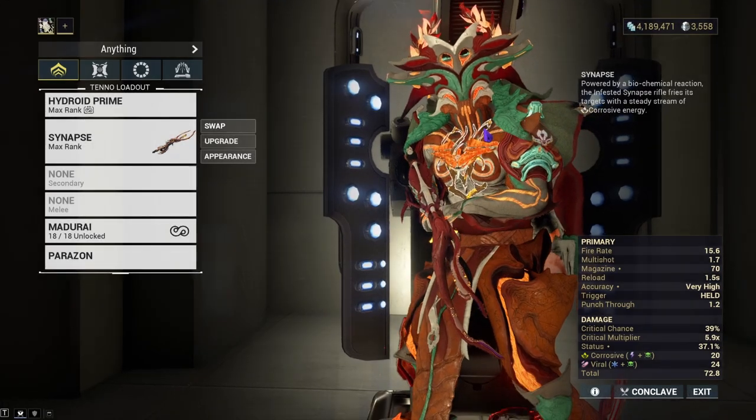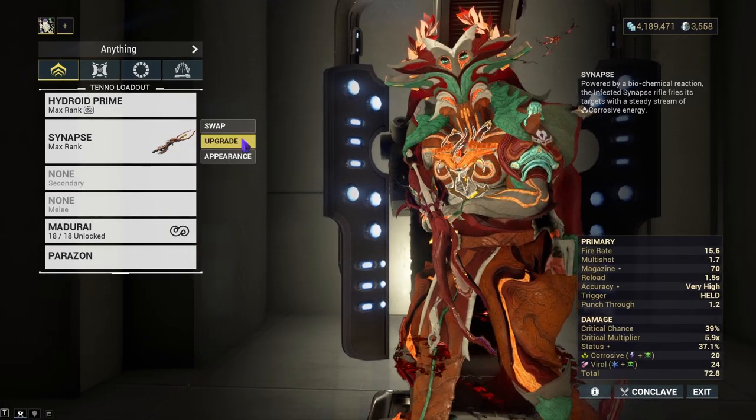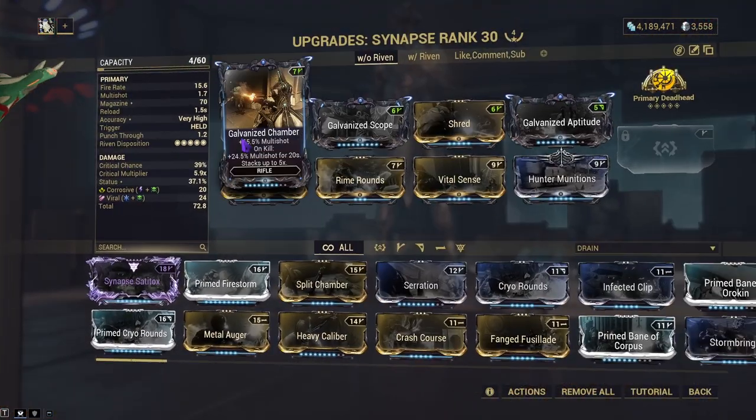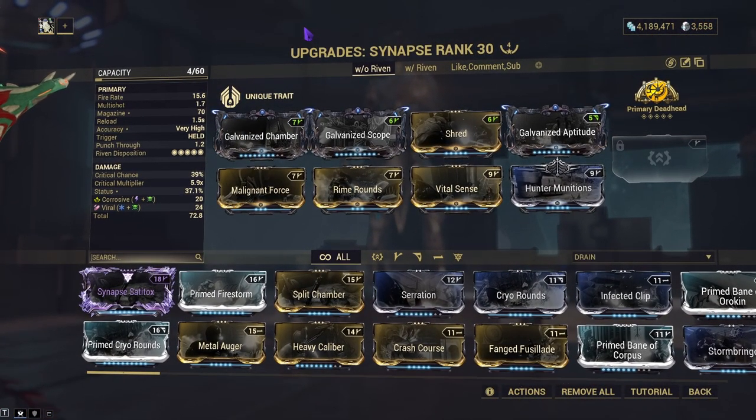Just as a thing to remember: these builds are never the best go-to options. They are just the things I've used to try and see if I can get the weapon to work, and it's just a guide for you all to follow. With the Synapse today we have two builds.